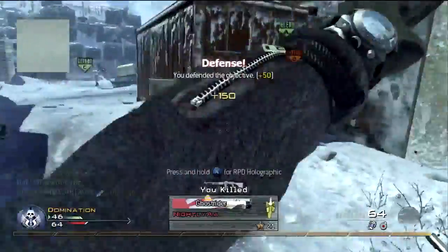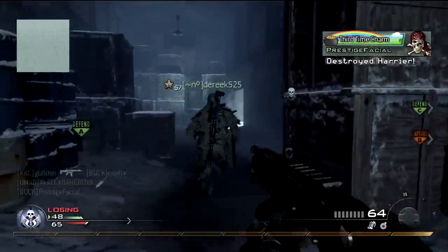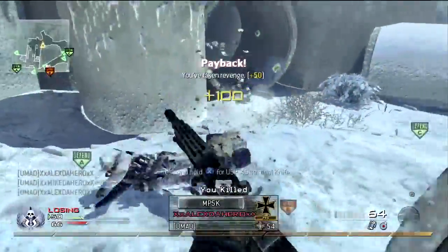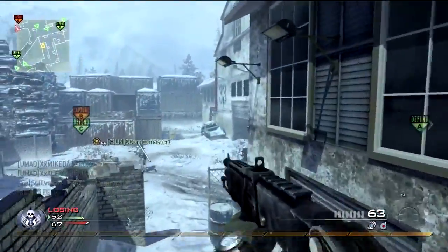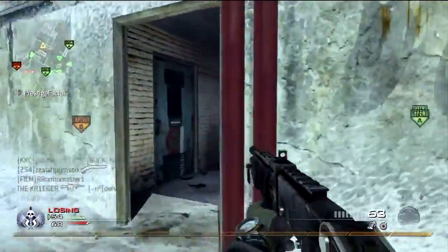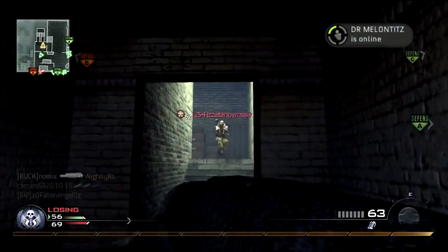The Galil — I believe it's like in the G3 family or something like that. Up after that is the AUG, the regular assault rifle version, not the LMG version. Then we have the FN FAL, AK-47 making a return, and the Commando. I love this gun from Rainbow Six Vegas 2, it's an awesome gun.